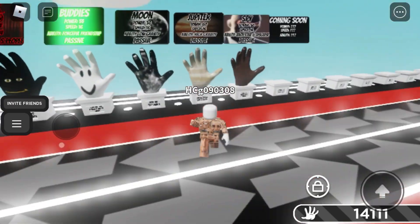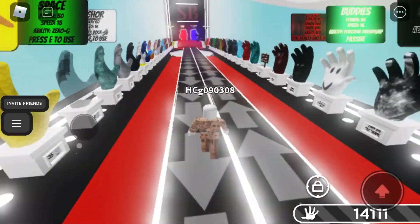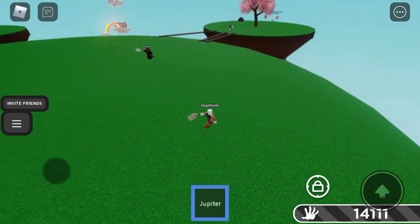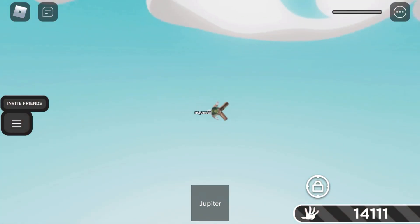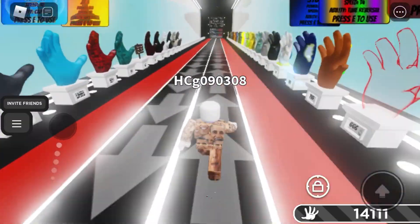The next one is the Jupiter glove. To get this one you need the Death Dodger badge — you have to survive a god's attack. I don't exactly know how this one is useful, it's just way too big.